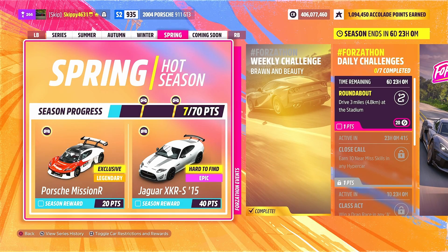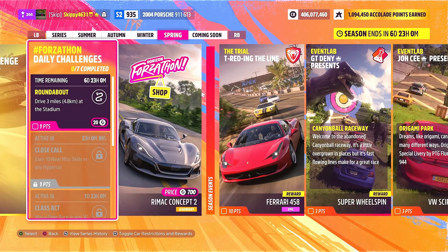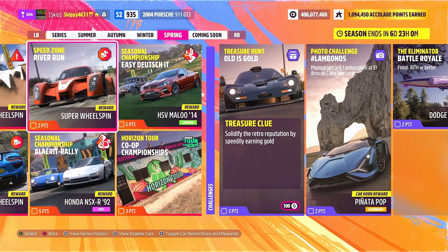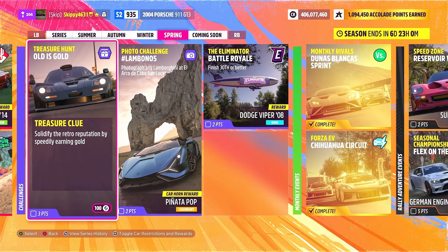Hello you beautiful, beautiful people. Today we're jumping into Forza Horizon 5 and the final week for Series 20, Spring, to take on this week's treasure hunt, Old is Gold. Grabbing ourselves 100 foursome points and 3 points towards our festival playlist.